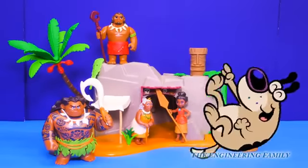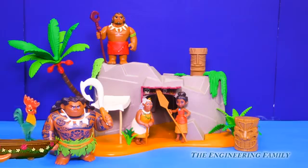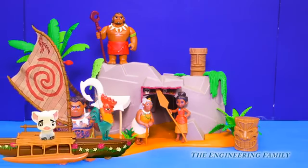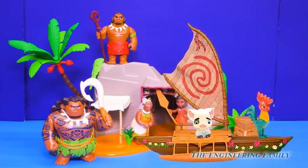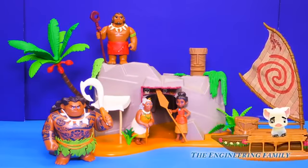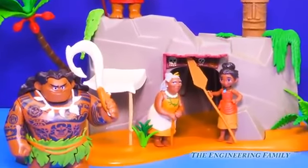Just kidding — they're all stuck on Maui's island just like in the movie. Lucky for us, we have Moana's canoe to make their way back to Motunui. But wait — there goes Pua and Heihei. They've taken one of the canoes! Who knows where they're going to end up. We've got to follow them and bring them back before they get into trouble. Okay, Moana, Maui, get ready to save the day again.